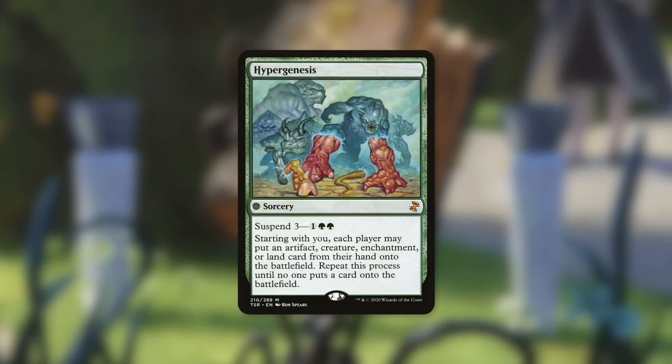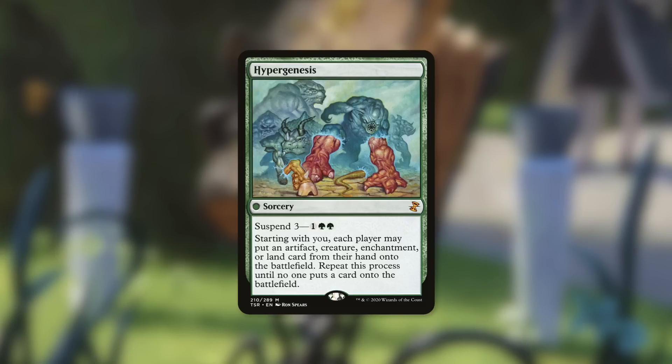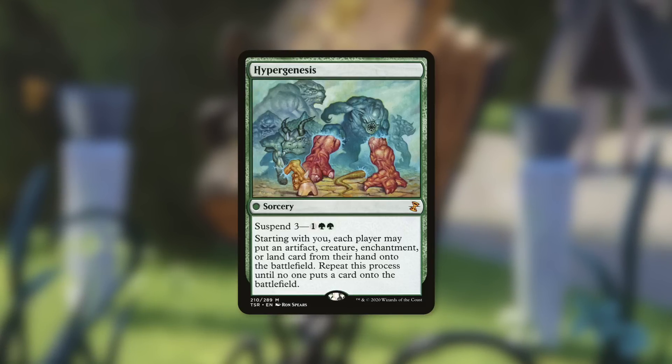The card I'm building around is Hypergenesis. Yes, I definitely warn my opponents beforehand — hey, is everyone okay with this kind of deck? Because if not, I won't play it. Hypergenesis is a sorcery with no mana cost, so it hits for zero when Codie is searching through the deck. Starting with you, each player may put an artifact, creature, enchantment, or planeswalker card from their hand onto the battlefield, repeating until no one puts a card down. It's basically blue Braids but all at once — everyone dumps their permanent hand at once.